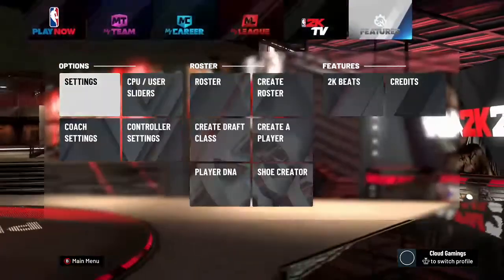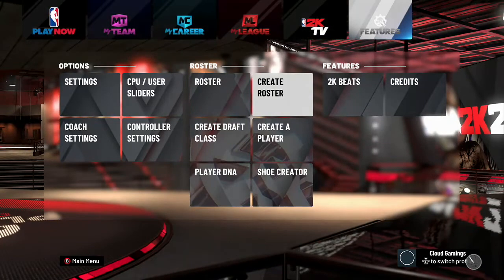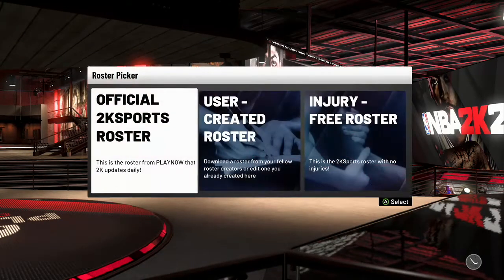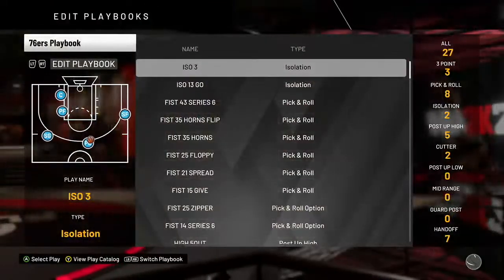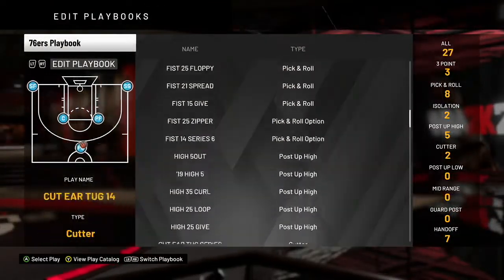Then you want to go to Features, then Create a Roster, then select the Official 2K Roster. After you get there, click LT twice to get to the next screen, then scroll all the way down.